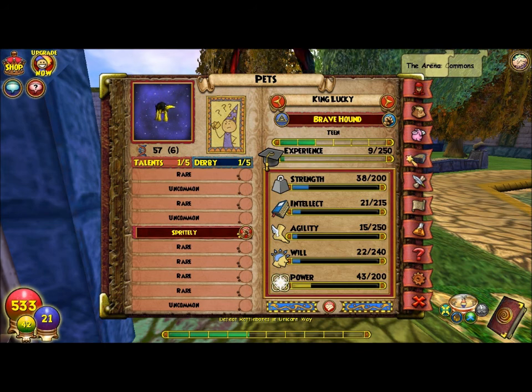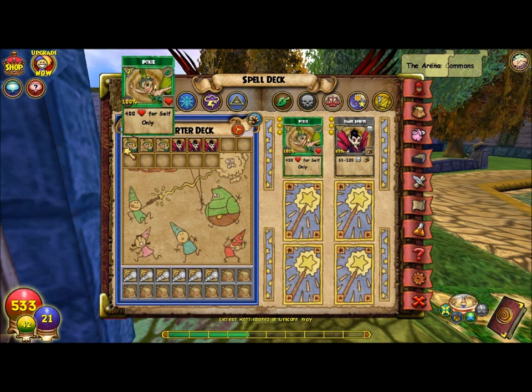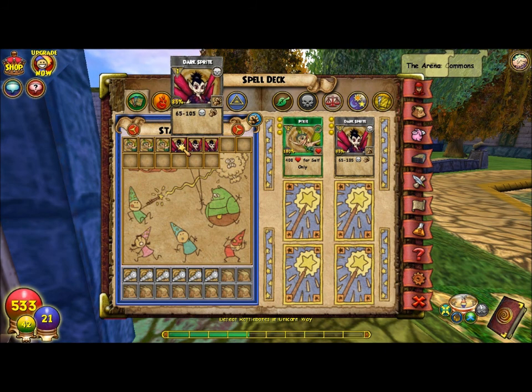And then my deck. I only have two spells: I have the Pixie to heal, and then I have a Dark Fairy spell, which does 65 to 105 death damage.